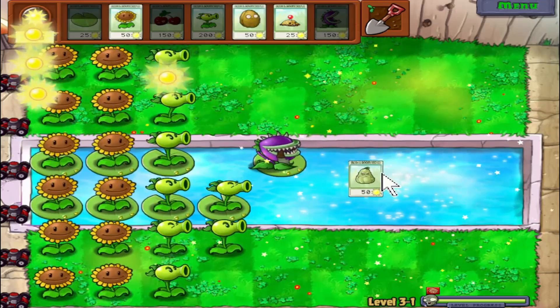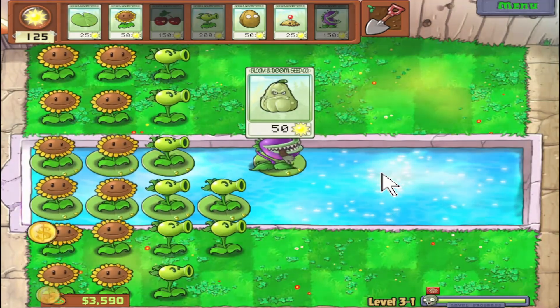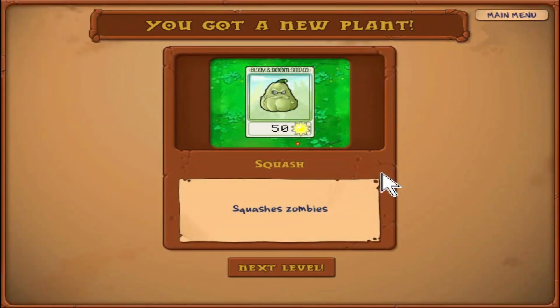And we get what I consider my favorite plant — it's the squash! There he is, angry looking chap. Squash is zombies. Listen, he's got a job, he's got a description, he knows what he's doing. Squash? I'll squash zombies. End of story. Let's not overcomplicate this.